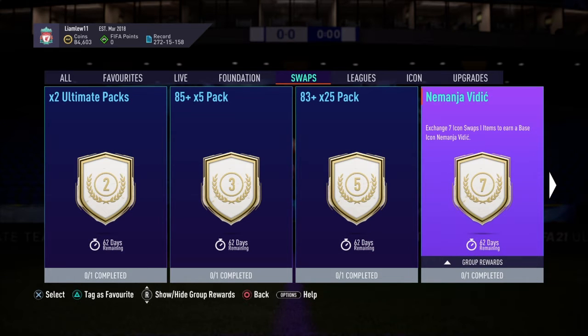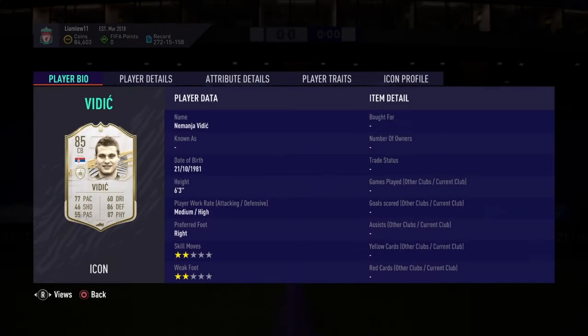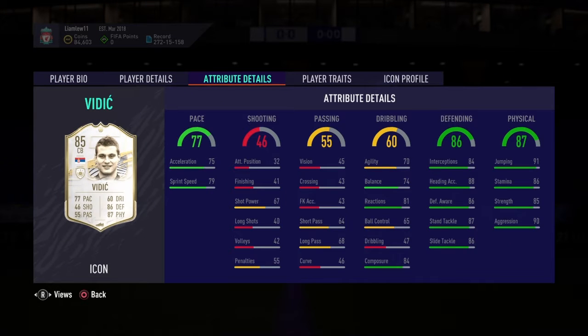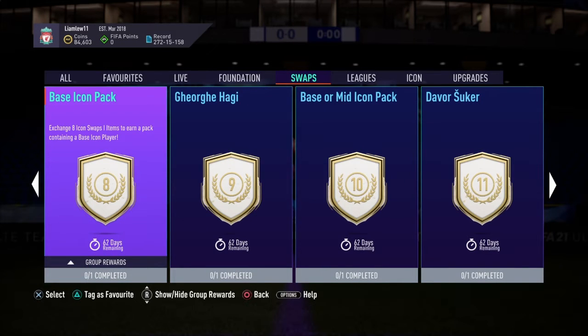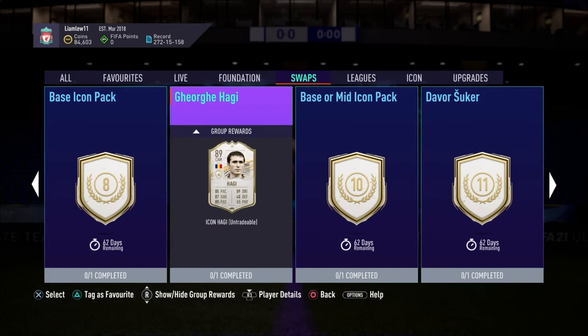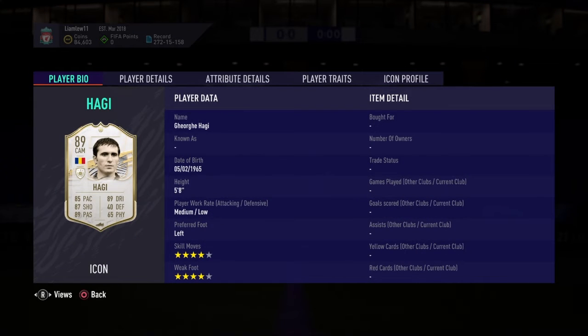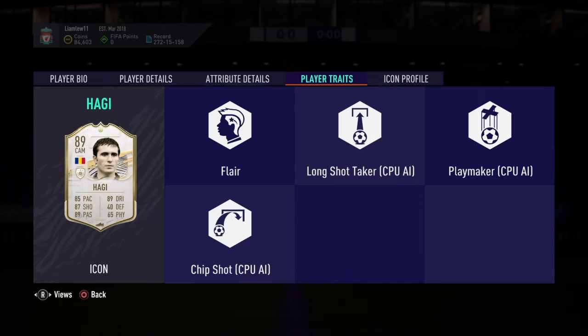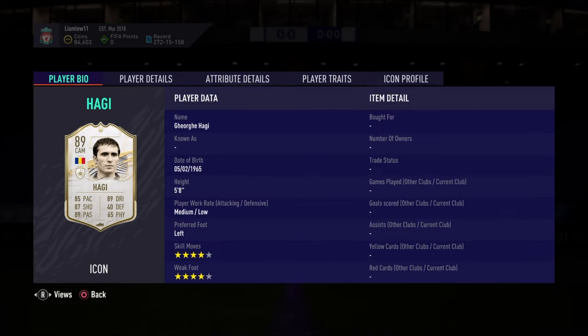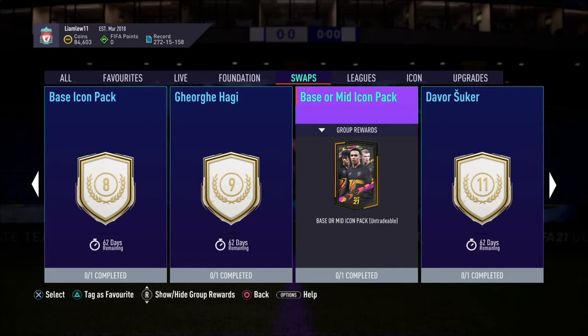For seven tokens you get Nemanja Vidic — he's got a decent card there. For eight tokens you get a base icon pack. For nine tokens you can get Georgie Haji, who is a mid icon with four-star skills, four-star weak foot, and medium-low work rates. The 82 stamina can be an issue depending on where you play him.